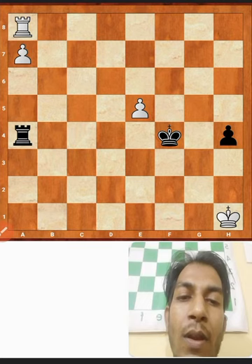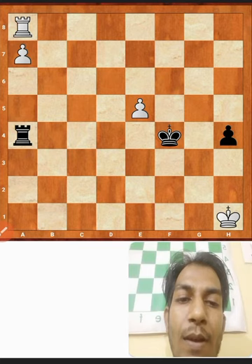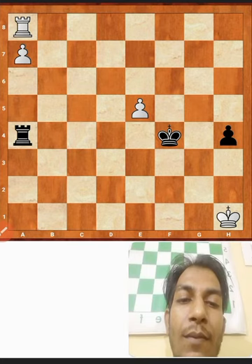It's very often underestimated by young and inexperienced players. That's why they resign in positions where they could continue with some fortress or stalemate ideas.